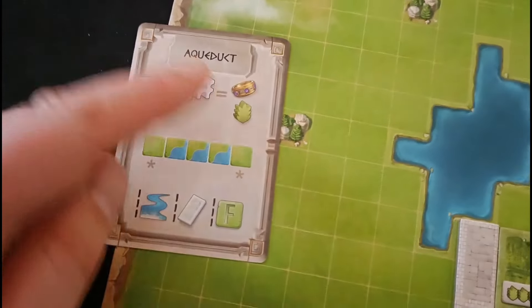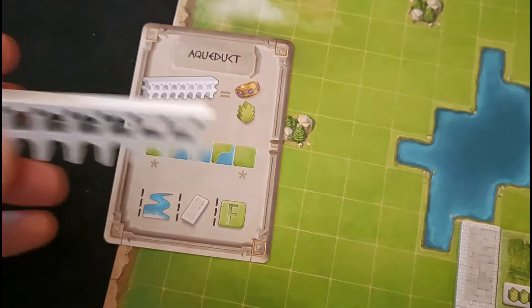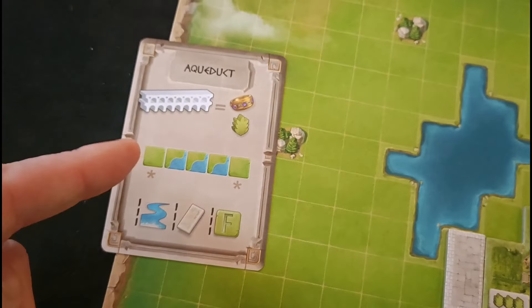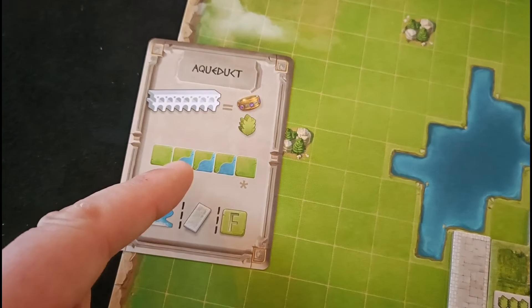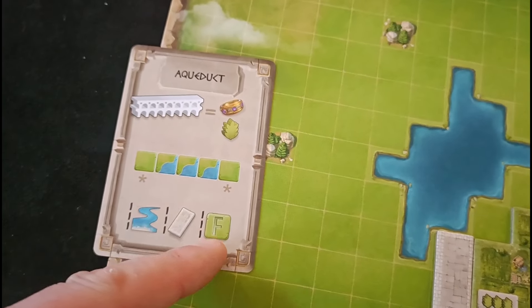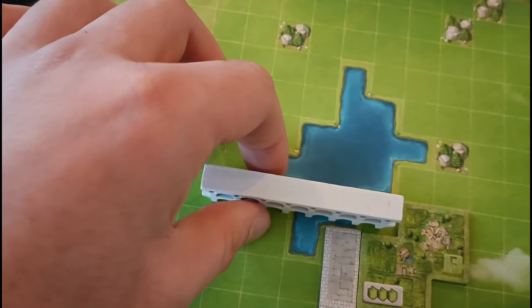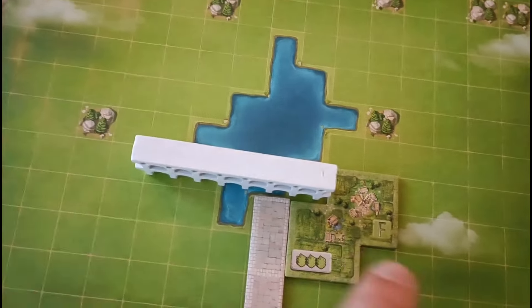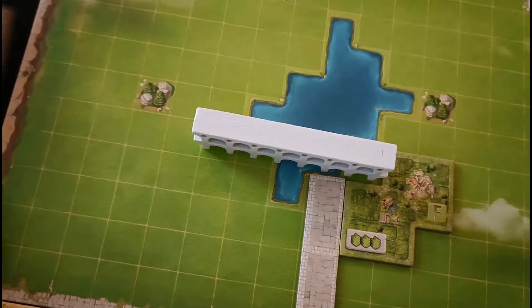To go over what the symbols mean on the Aqueduct: it's five squares long, I need to start on land, finish on land, and go over at least three other spaces that can be water or land. I need to be next to water, next to a road, and next to an F building. And who would have thought it — this is going to slot in really nicely here because I'm next to an F building, next to water, and next to a road. So this objective is completed, earning me a point at the end of the game.